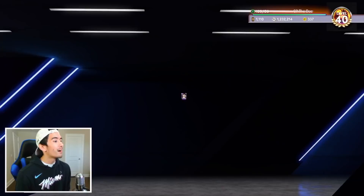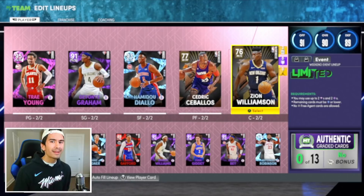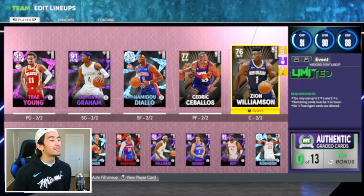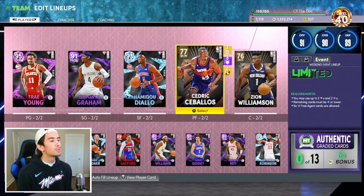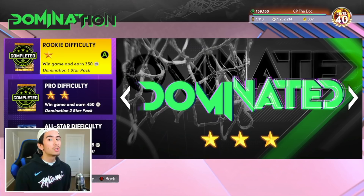Here's my lineup I'm using to get this challenge done with Diallo. My starting point guard is Trey Young, I have Devante Graham at shooting guard, and Hamadou Diallo at small forward, but then I'm using Gold Cedric Zabalos and Zion Williamson. You're probably thinking, why the heck are you using these garbage Gold players? Hamadou Diallo is not very tall — he's only 6'5". Zion is only 6'6" and Cedric Zabalos is also 6'6", not much taller than Diallo. If you use a player like Mitchell Robinson at center, he's gonna steal so many of your rebounds because he's 7'1", but these two Gold players are very unlikely to steal your rebounds because they're not very tall and they have such low ratings. Trey Young is only 6'1" and so is Devante Graham. Basically, nobody on this team should be stealing Hamadou Diallo's rebounds.